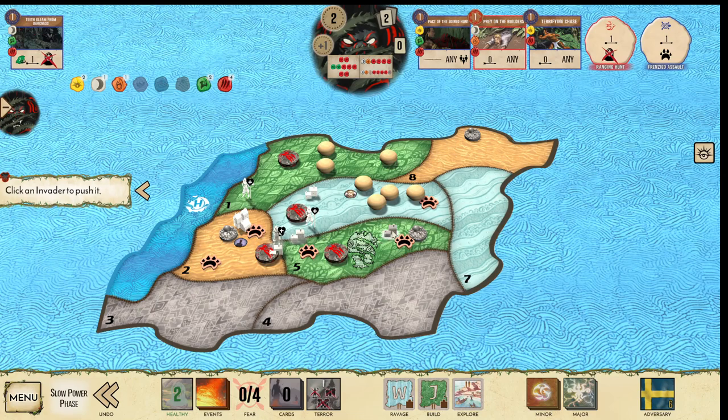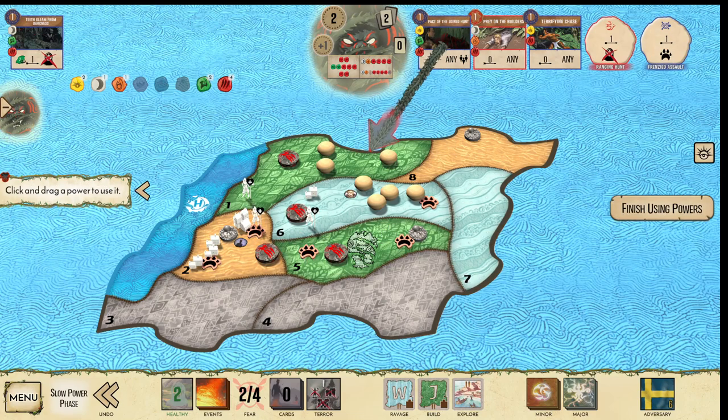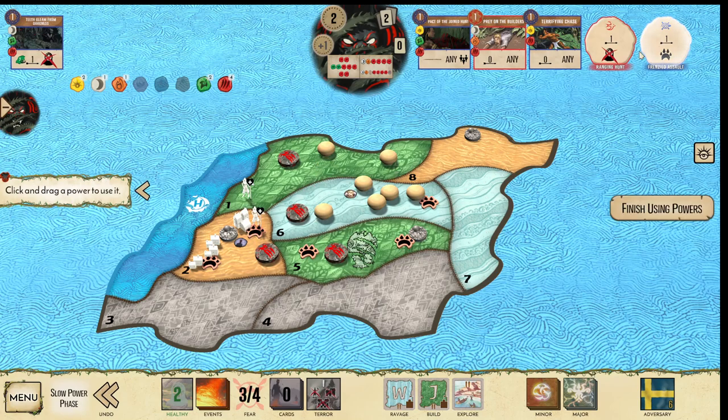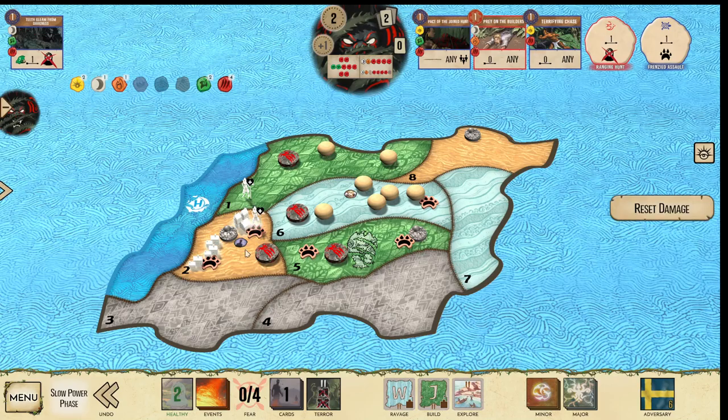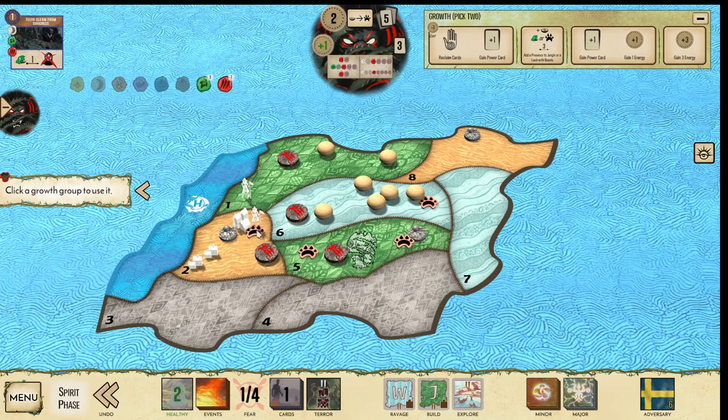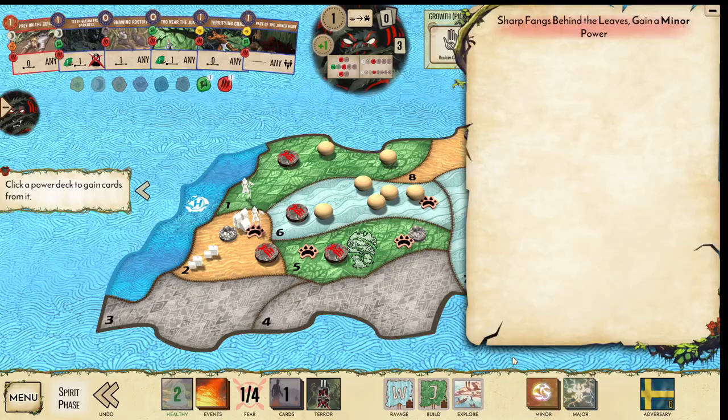Down, town, Explorer, town. Pact of the Joint Hunt. Could have picked up the blight heal as well instead of the card that I did play, but I decided not to. So this is what it is.